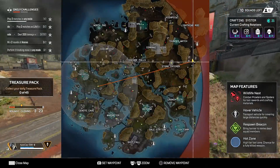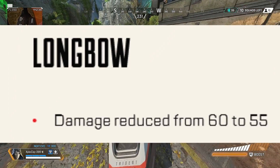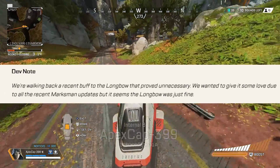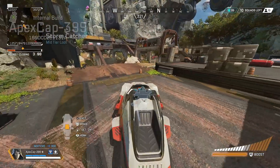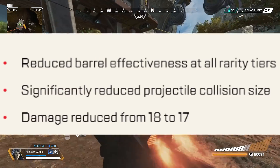On to the Longbow — damage reduced from 60 to 55. The dev note says: 'We're walking back a recent buff to the Longbow that proved unnecessary. We wanted to give it some love due to recent marksman updates, but it seems the Longbow was just fine.'